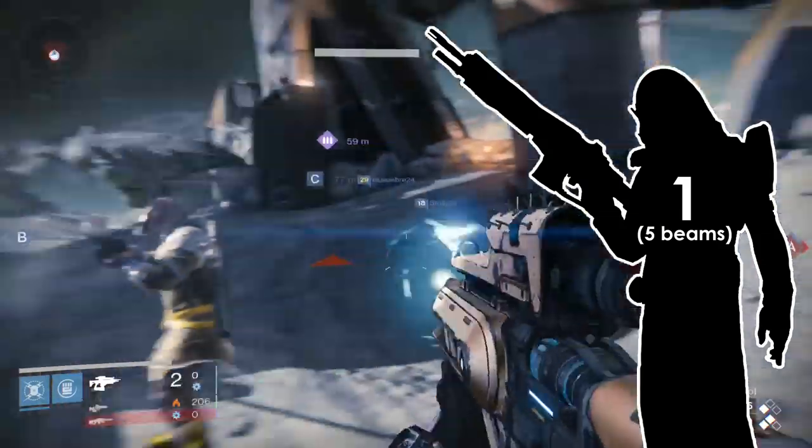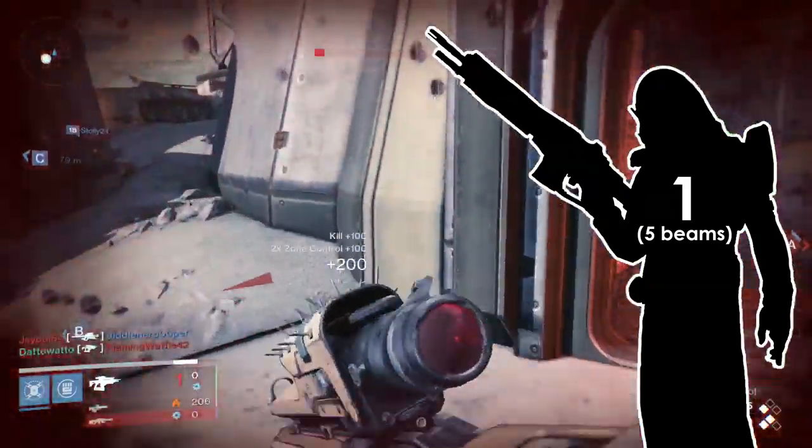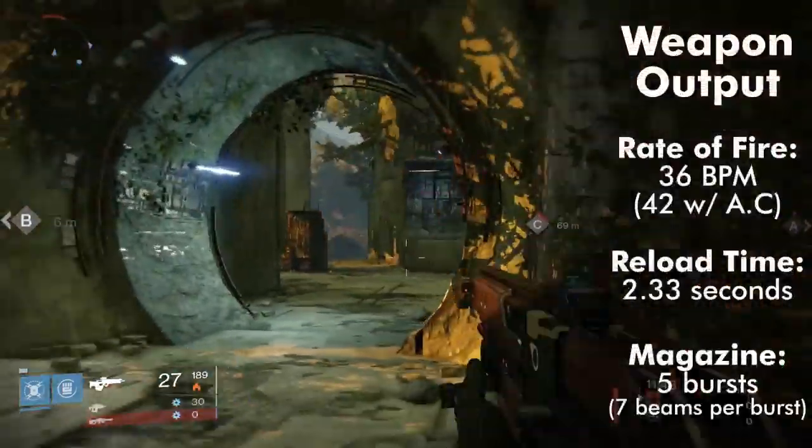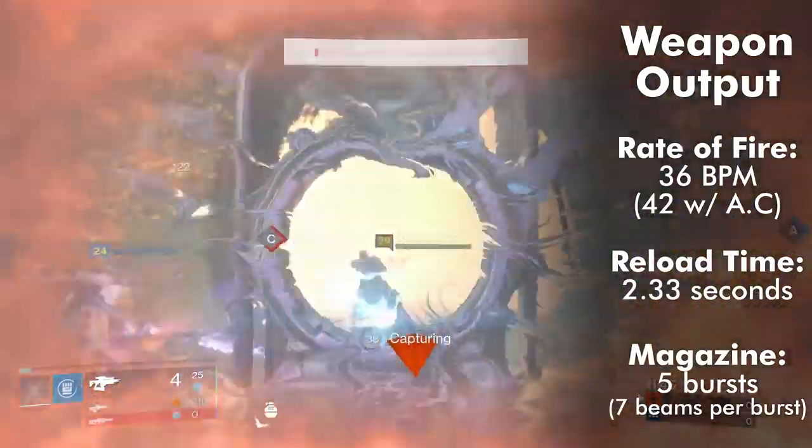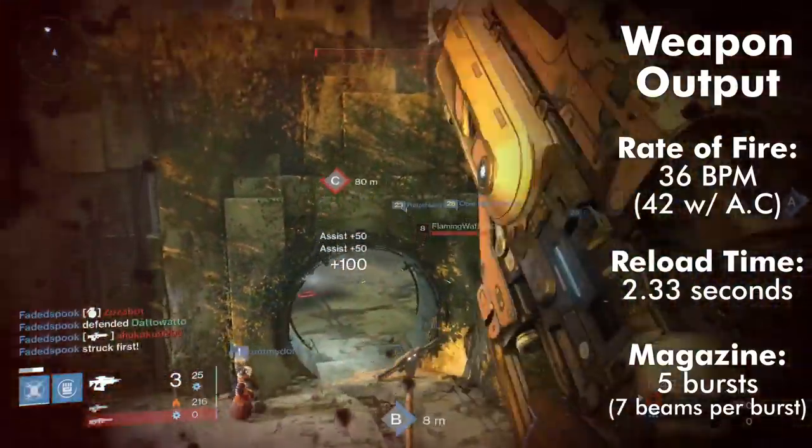Fusion rifles do not have headshot multipliers, so aiming for the body is ideal. Plan C's rate of fire is 36 BPM (bursts per minute), but this can be increased to 42 with Accelerated Coils.